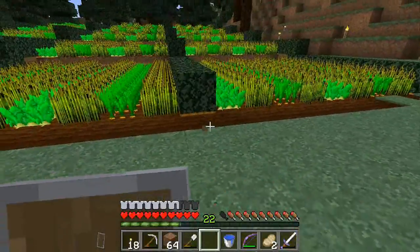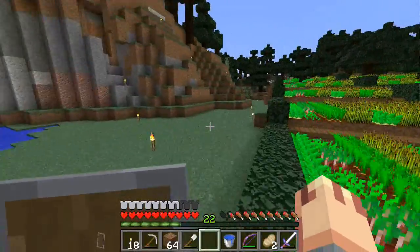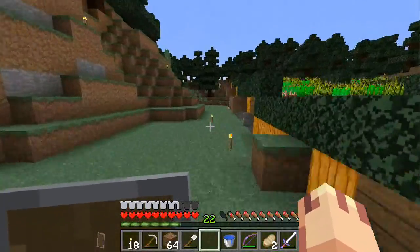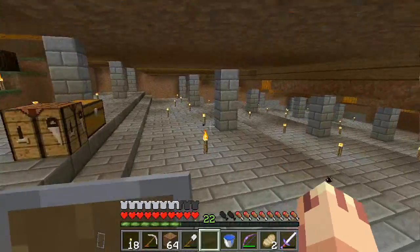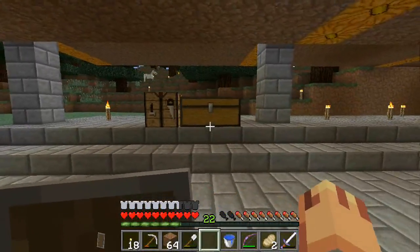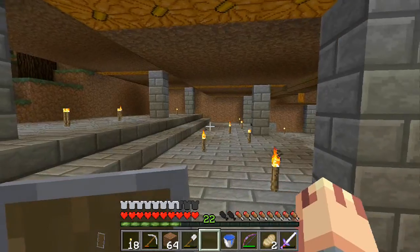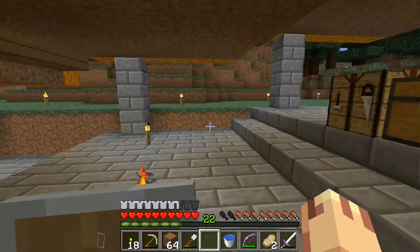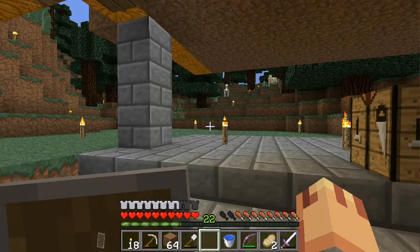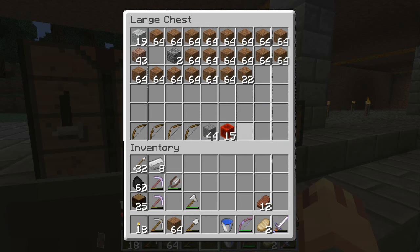I'd rather just click a button. In order for it to work sending that double pulse, I'm going to need a sticky piston - three sticky pistons in order to do this. And I don't have any slime balls.